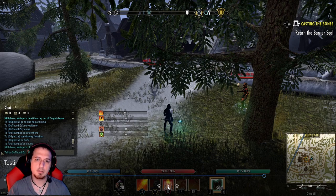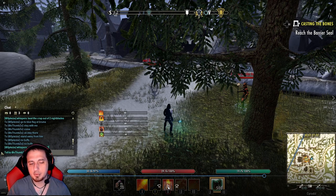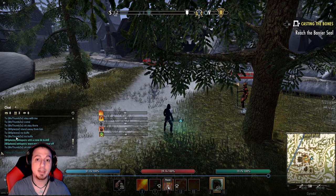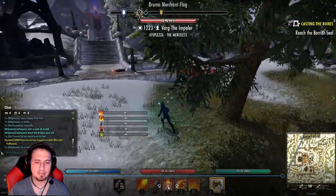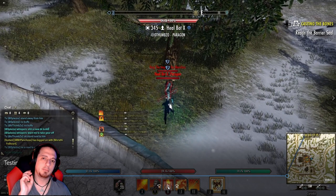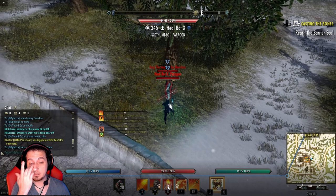Single target Hrothgar procs are pretty self-explanatory — you stun the person, Hrothgar procs, no big deal, nothing really needed to be explained there. What does get interesting is when you start using AoE immobilizations — that's when it gets confusing. This is why people think it's absolutely broken, and it's not as broken as you think. It's not adding everyone's resistances together. What I'm doing here is getting both of them in AoE, and a rule of thumb when you use an AoE immobilization or root or stun effect: